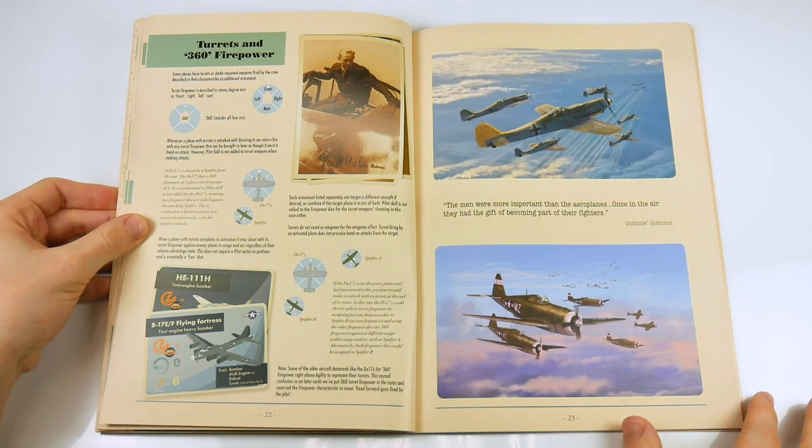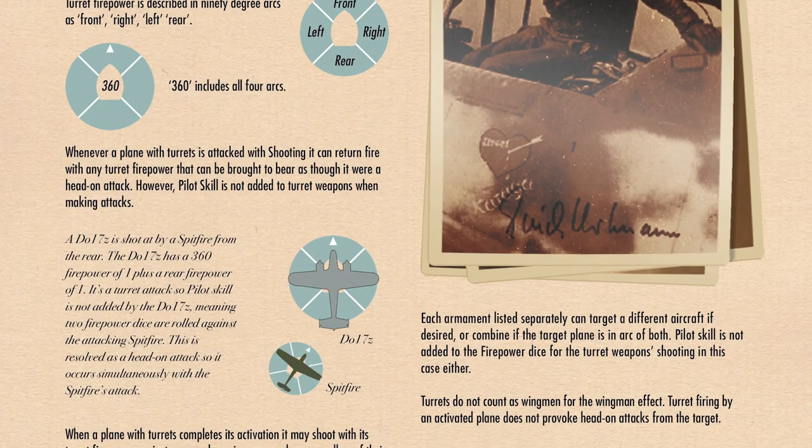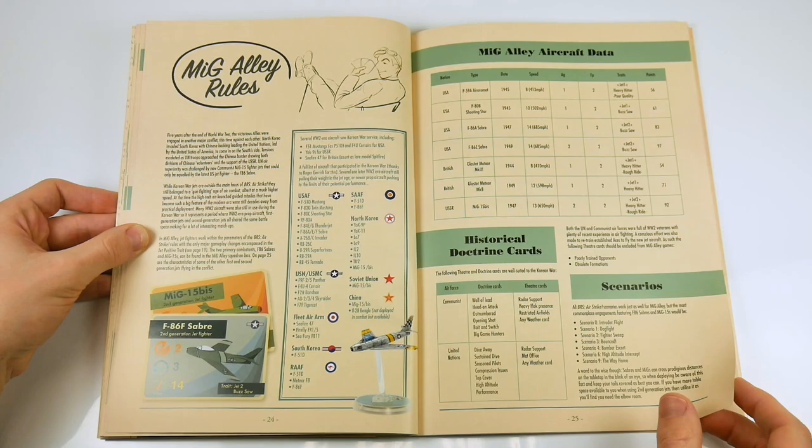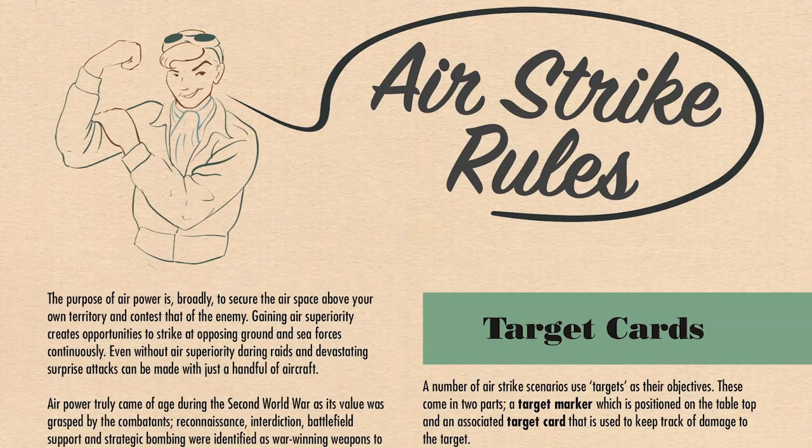Bombers have been a desired aspect of the rules from the outset and these rules make them much easier to use. The rules and suggested profiles of the Migali box set are repeated and expanded here, with a list of aircraft used during the Korean War of the 1950s, and a number of aircraft have even been provided with game data.